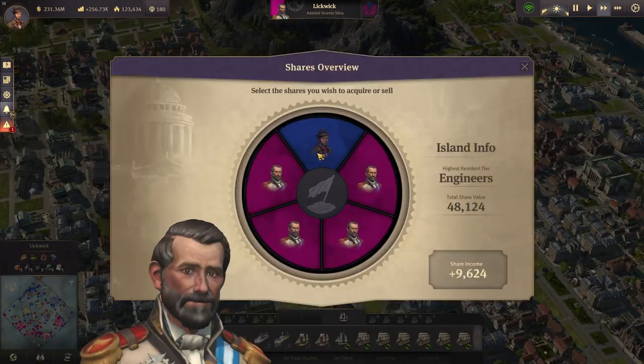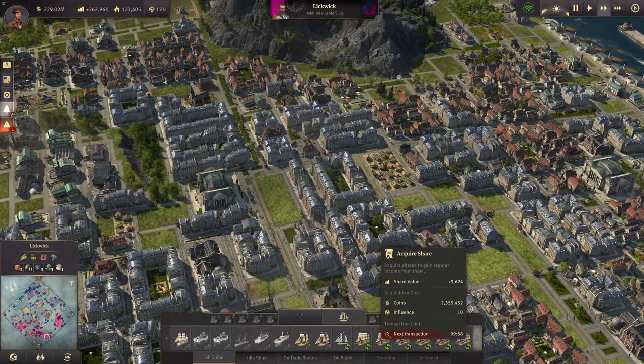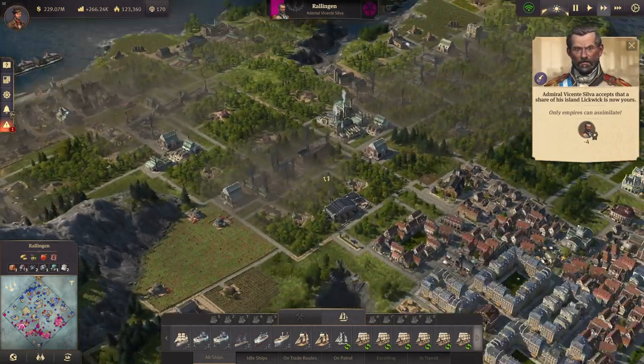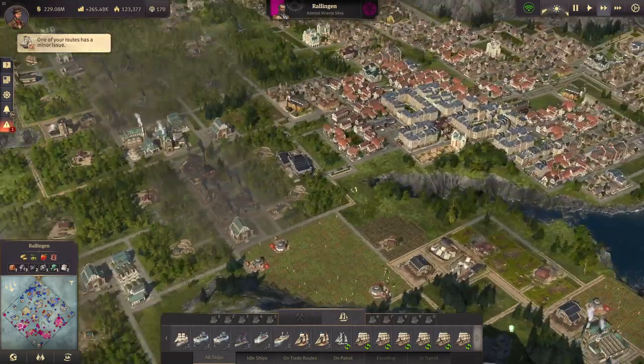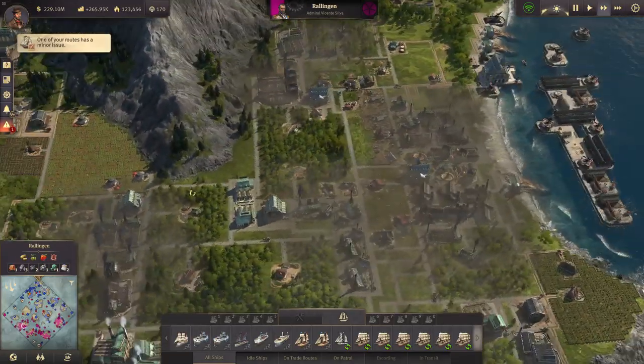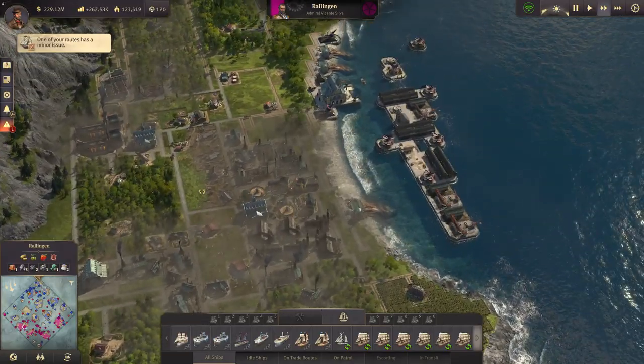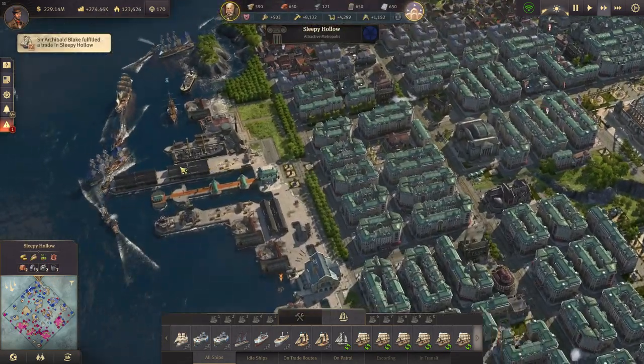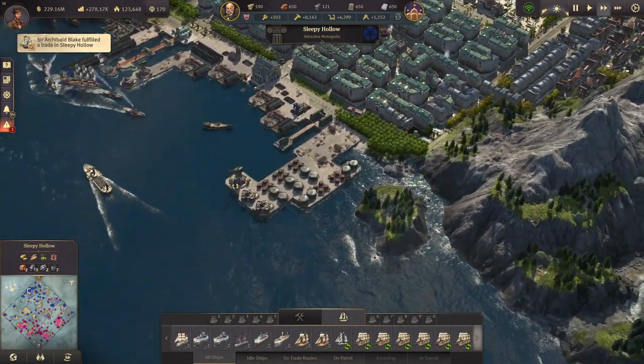He hasn't bought back this island yet — I wonder why. Those two islands we are purchasing now too. Should we purchase this one too? Let's leave it for now — we do have the financial power but I'm a bit afraid he'll declare war on us too soon. We do have quite a fleet though.